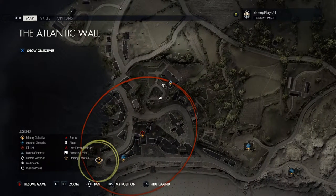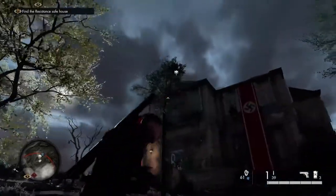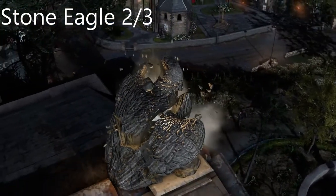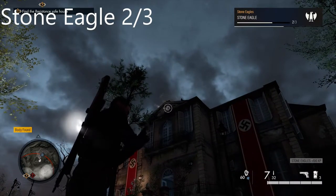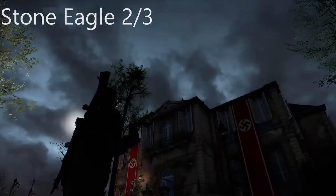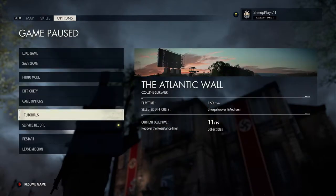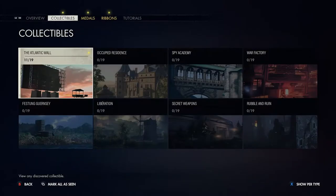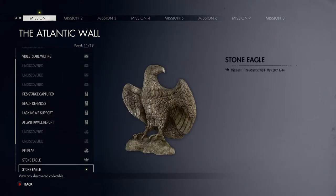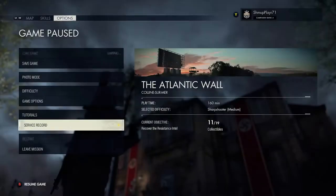Next we're going right down to the bottom left corner - near the bottom left corner there's a second stone eagle on top of this little library or town hall building. You can check your collectibles to see how many you still need - we've got 11 of 19 now. That's the second stone eagle - check out which ones you need and have got.